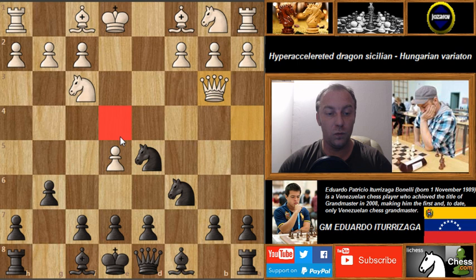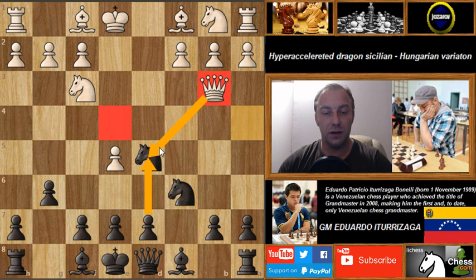In the previous video we had queen to e4, which is a huge difference. When white played queen to e4 we had the idea to play d5 and attack the queen, which forced white to take en passant, and then we created a really nice attack. Here with queen to b3, white is immediately attacking this knight on d5, which is perfectly placed in the center, and the queen cannot be easily harassed by any pawn, so black has to react.